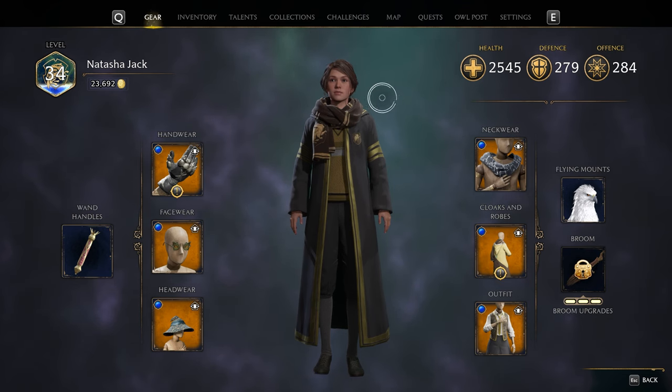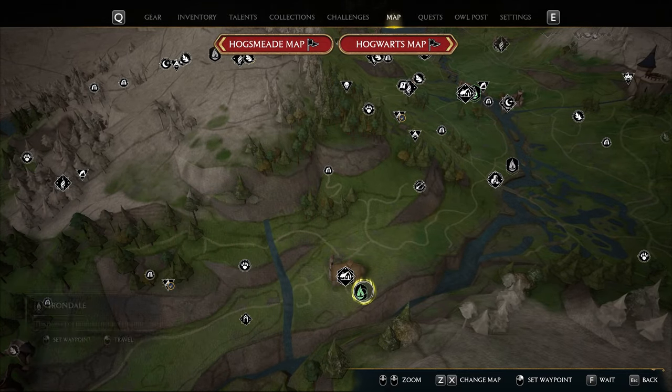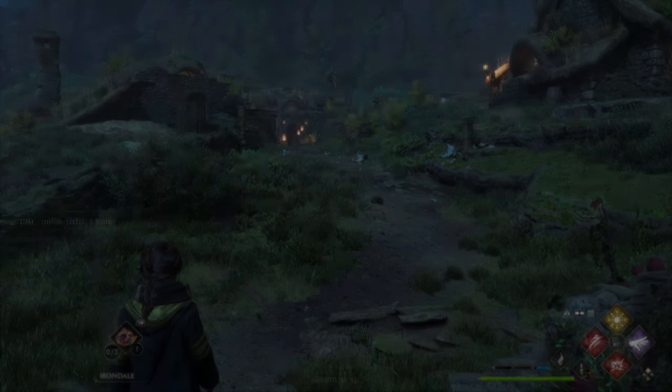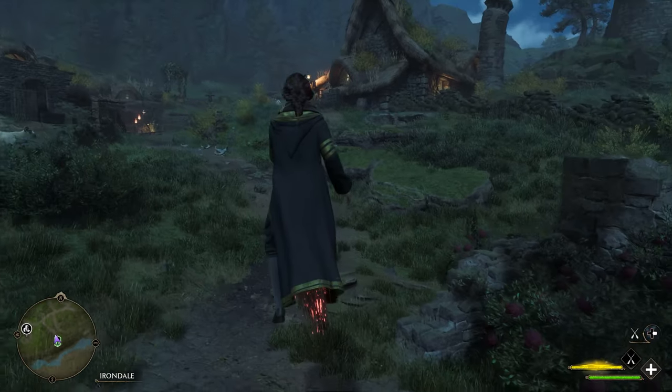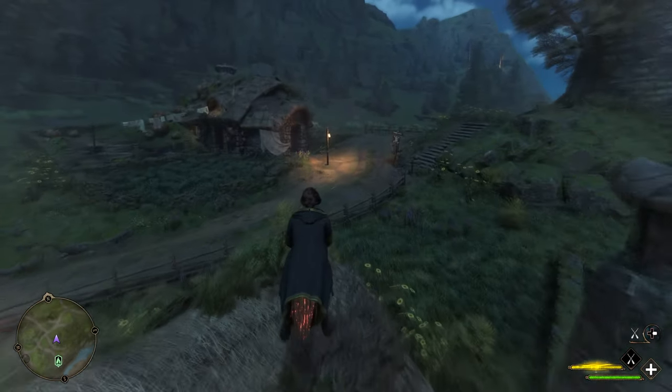First up you want to open up your main menu, you want to go along to the map and you want to locate Irondale on your map. Once heading there you'll want to head over to this house that I'm flying to right now and you'll want to walk over to the cloth.